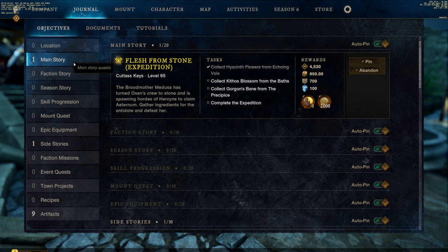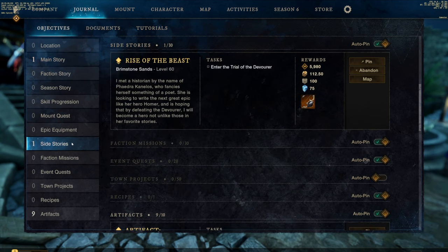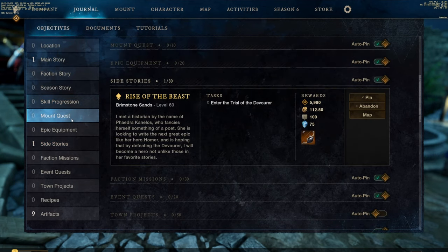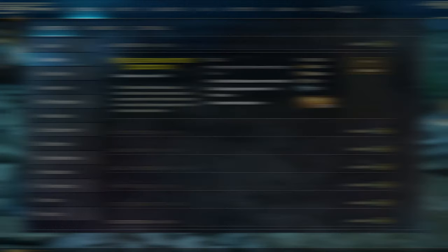First things first, complete all quests. This includes the main story, the side missions, the skill progression missions, the mountain quests, the side quests — this includes everything. Just go around and complete all the quests.